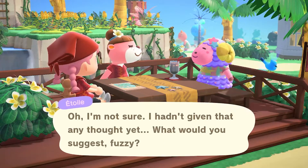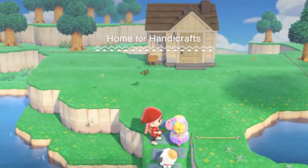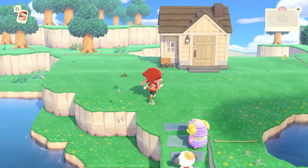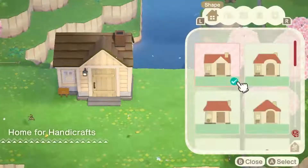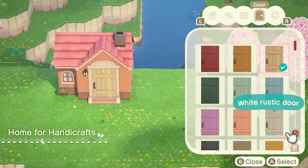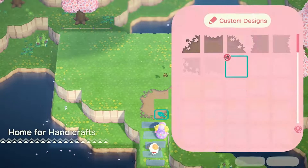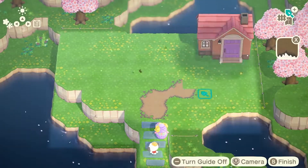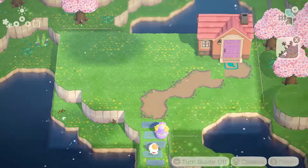As always with this series we're going to be giving all the characters a two level home. Not gonna lie, out of all of the houses I was most excited to do Etoile's house. She's definitely my favorite out of all the Sanrio characters. I had so much fun doing this one — I feel like all of these are really out of my comfort zones but I have a lot of fun with them.